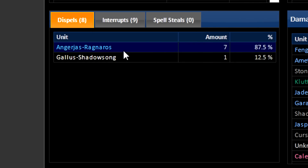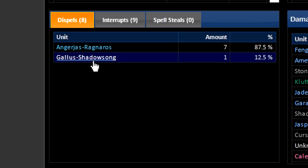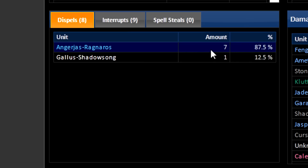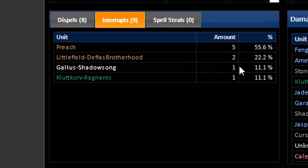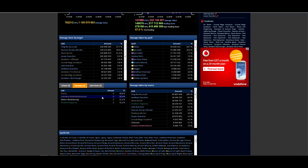Similarly with dispels — the Mage was actually the top dispeller, and only one dispel came from a healer, Gallus, whereas Andrejass was performing 7 dispels himself. Over an entire raid, not a great amount of dispelling was done, though the opportunity was there. Remember, raid leading is not a democracy — you should be deciding who does what. If I had an interrupt-heavy boss fight, I would tell those two players they're the interrupters, because I've seen them naturally interrupting on the reports.